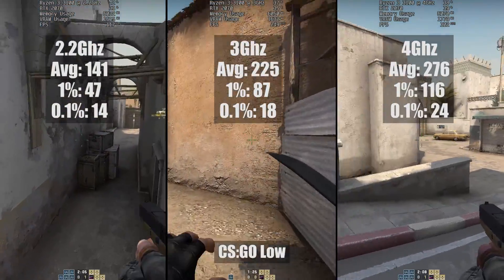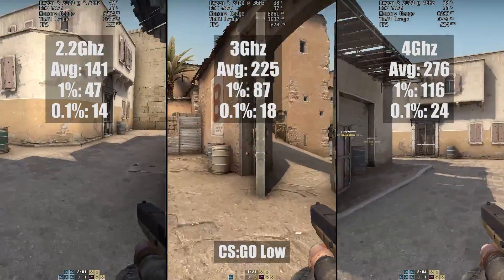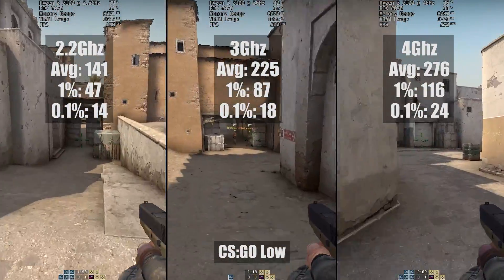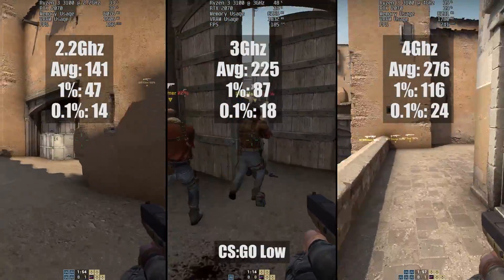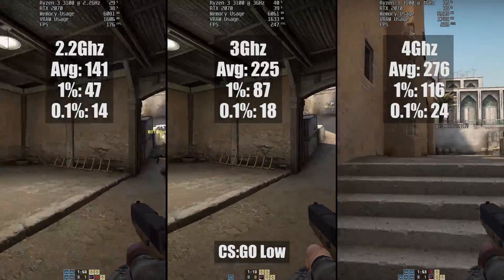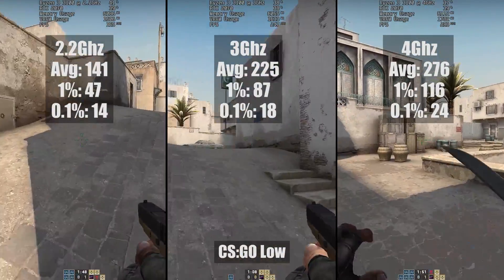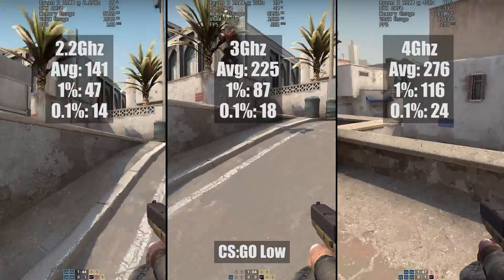CSGO is a more CPU-dependent title, so this is where I thought we'd see a pretty big difference. And I was right. That isn't to say that any of the results were bad — even with the 2.2GHz speed setting offering decent frame rates — unless you want to play at 144fps, in which case it falls ever so slightly short.